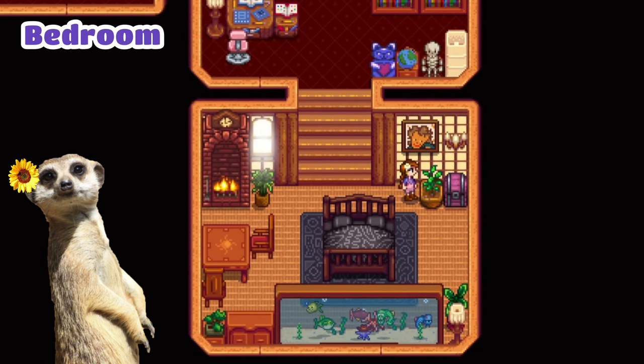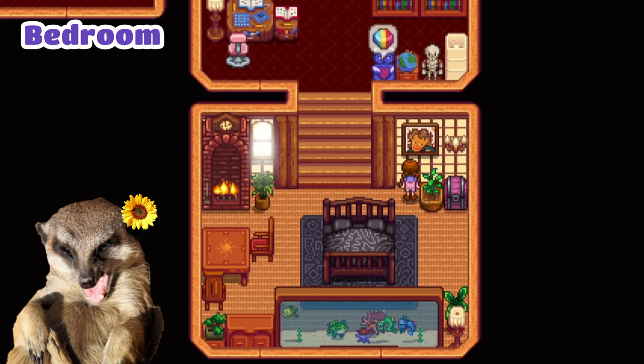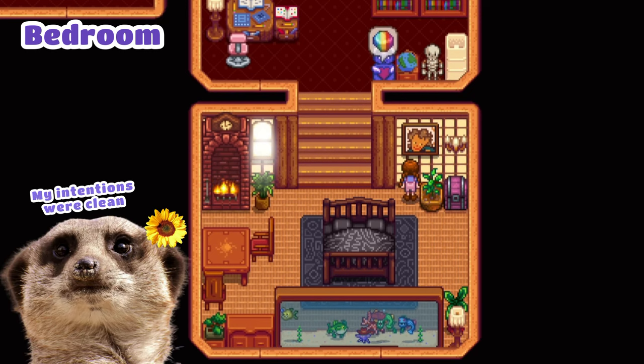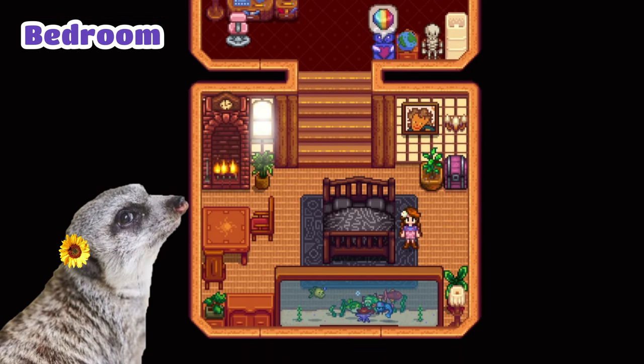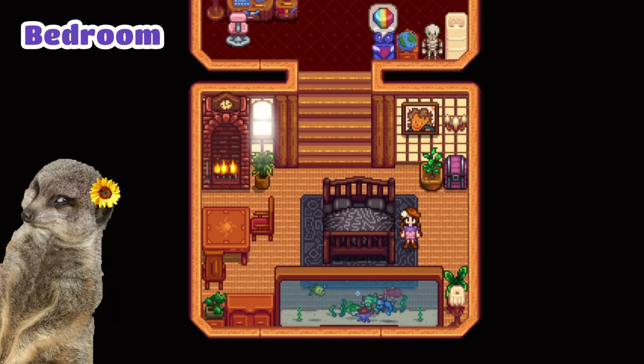Moving on. This is our bedroom. I placed a pot there that grows hot pepper for Shane, and a portrait of Marnie from Leah's 14-heart event, so that Shane wouldn't forget how amazing Marnie looks. It's pretty inappropriate to hang a portrait of your aunt-in-law in your bedroom, though. Welp. And this here is an aquarium of my legendary fishes, because I love basking in my achievements before going to bed. Just kidding. Kinda.